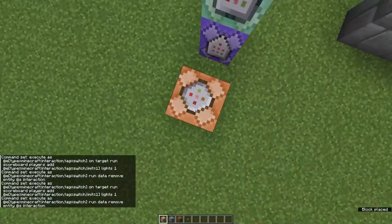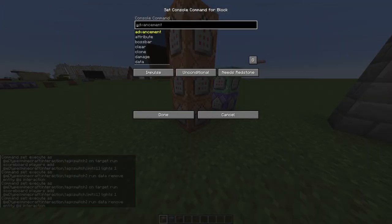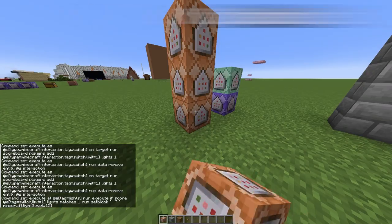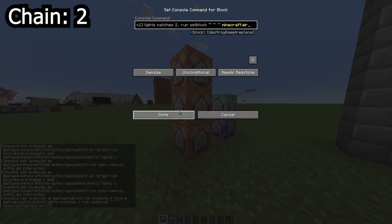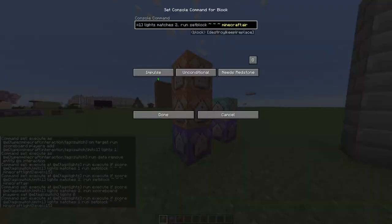Now, next to them, place three command blocks like you did the first two, facing into each other. We're going to do the next chain. Paste chain one into the bottom one, chain two into the middle one, and chain three into the top. Set the first one to repeat and always active and the rest to chain and always active.